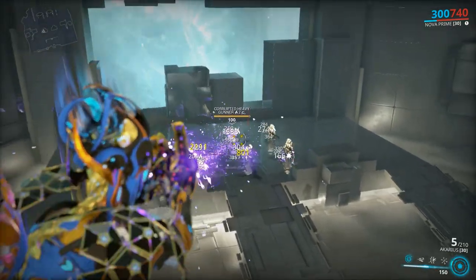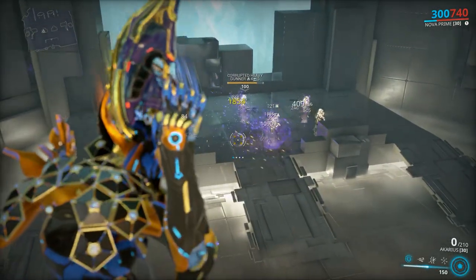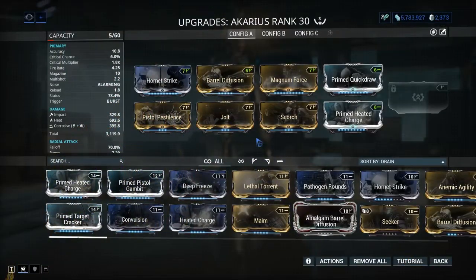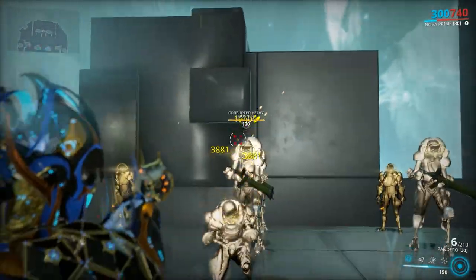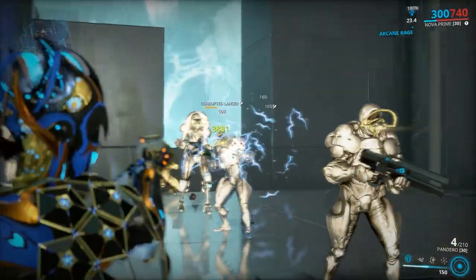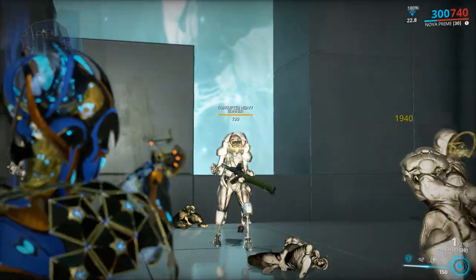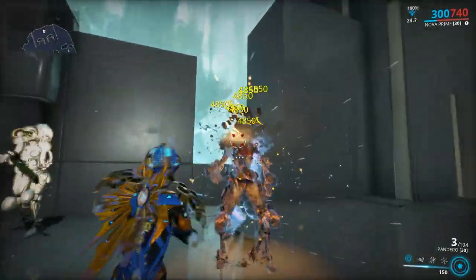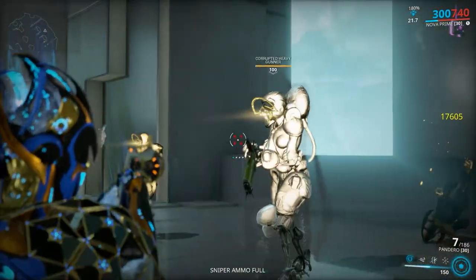Akairos: an AoE homing rocket launcher. Even though they are gloriously good against trash mobs, they kind of suck at killing heavy units. If you sprint while reloading you will reload faster. Pandero: yet another semi-automatic pistol — or is it? This pistol has an alt fire that will empty the clip in a quick burst. You will one-shot trash mobs and burst-kill heavies in about two magazines.